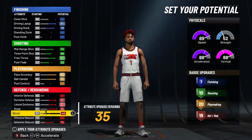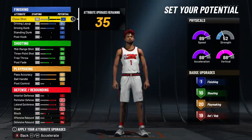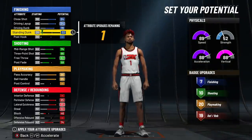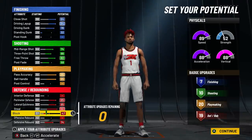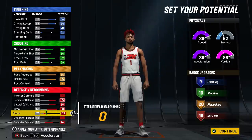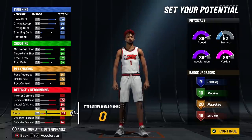We have one finishing, ten shooting, twenty playmaking, and nineteen defense, with 35 attribute upgrades remaining. Last time we only got four finishing badges — this time we can max out close shot and upgrade standing dunk all the way to 32, giving us seven finishing badges. The key differences from the last build: metric system instead of imperial, speed-vert pie chart instead of speed, seven finishing instead of four, and ten shooting instead of eleven — two more total badges.